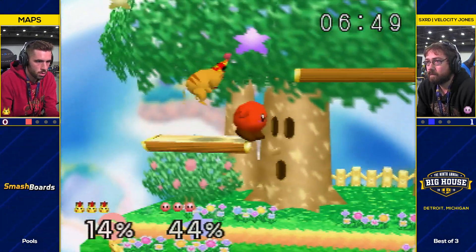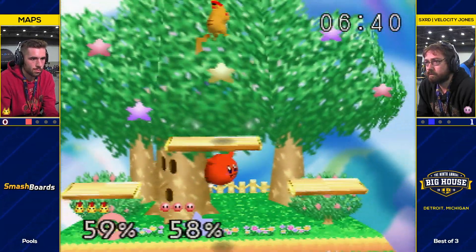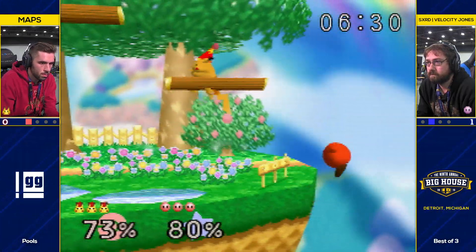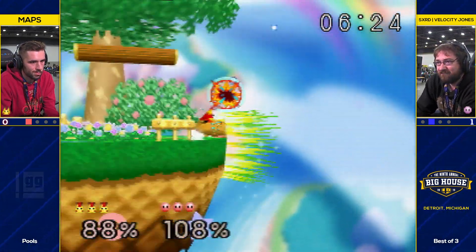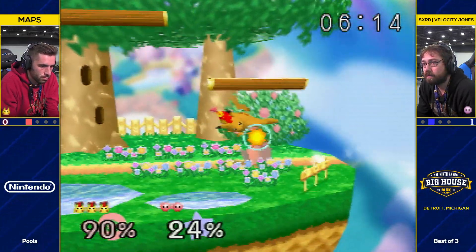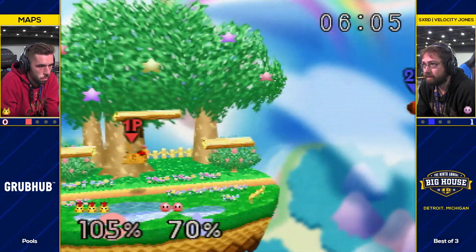Wispy pushed Maps off — I think he just wanted to run off in the air. He got pushed off and grabbed the ledge, and now Velocity is the one edgeguarding. Trading! It was a bad trade for Velocity, for sure — he's further away. Ended up losing the stock anyway. So again, we see Mavs with the lead early on.